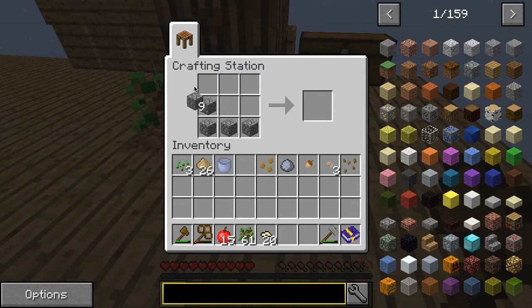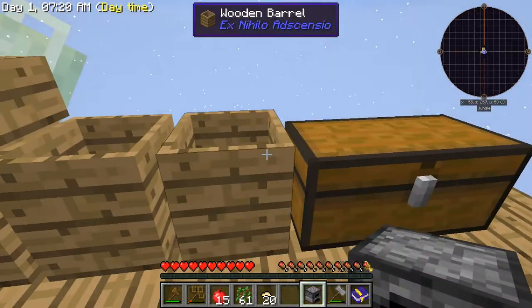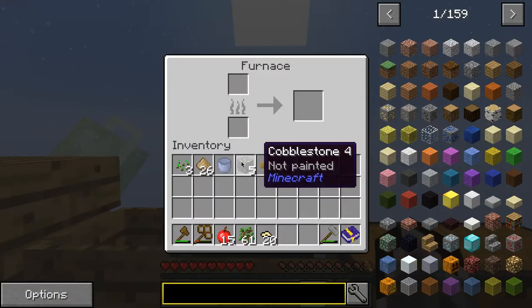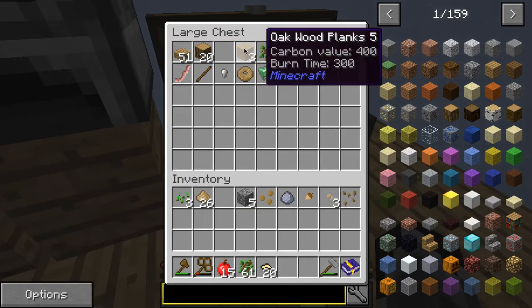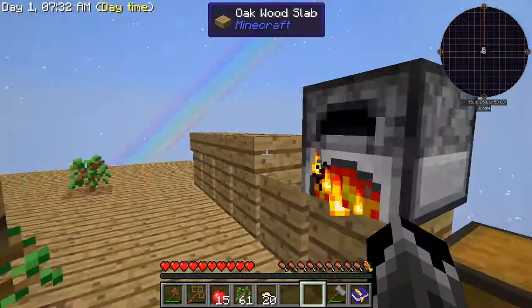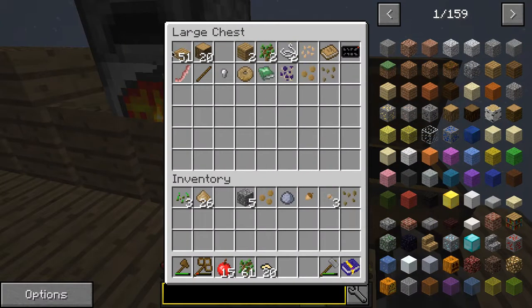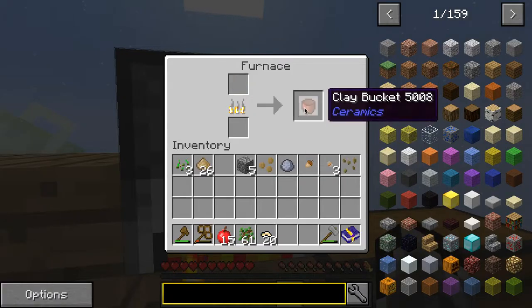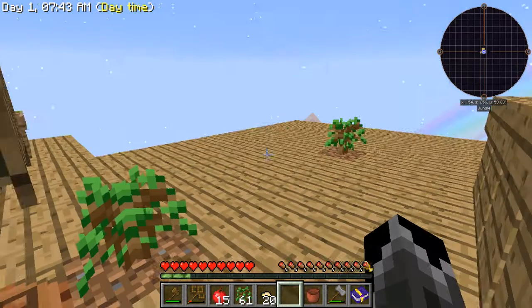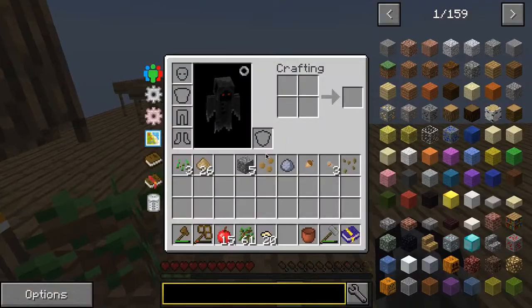Now we can make a furnace, which I'm going to place here. Now I can fire this bucket and collect water with it. Craft and cook a crucible - that will be completed soon.